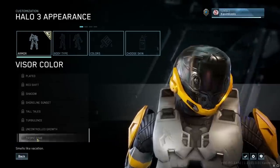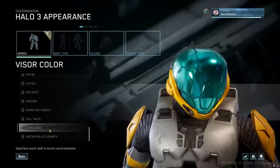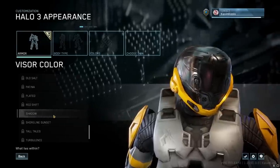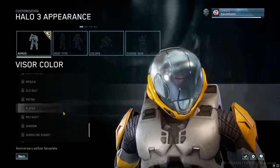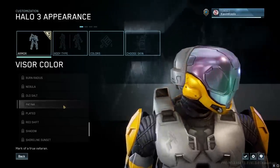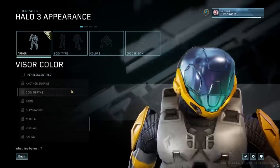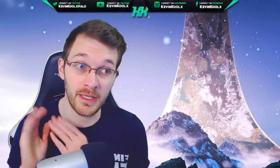With the EVA helmet on, you can see the animated visors in action. There's the Tropical Cove visor, and the Uncontrolled Growth which has a green and yellow color fluctuation. Turbulence and All Tails have similar subtle fluctuations — in-game you probably wouldn't notice them too much. There's one that reminds me of Tequila Sunrise, the Shadow visor with a green overlay on a gray-black background, Red Shift, Platted with a platinum phasing color, Patina, Old Salt, Nebula, Burn Radius, a neon one, Cool Depths, and another sunrise. All other previous content remains in the customization options — for weapon skins and vehicle skins, check out my earlier video linked on my channel.